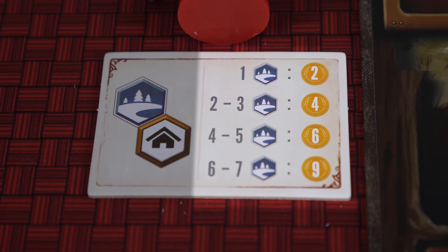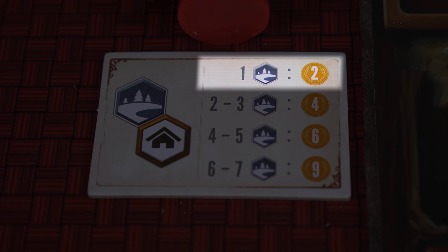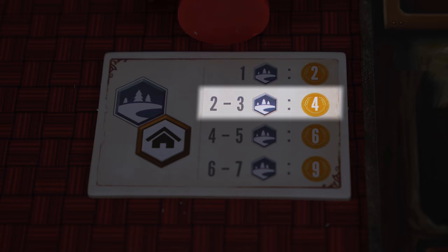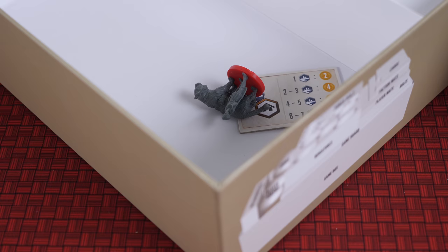For example, with this tile, your poachers must either be at the ranger station or on a short hike space. If, at the time you use the black market action, you have one poacher on one of these spaces, you'll earn two coins. If you have two to three poachers on these spaces, you'll get four coins. Four to five poachers will get you six coins, and six to seven poachers will get you nine coins. Afterwards, discard both the black market tile and the animal's carcass into the box. Since you only get to use a black market action once per poached animal, you'll want to strategically place your poachers across the board before using it in order to maximize profits.